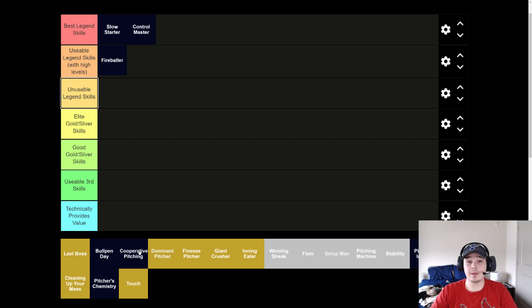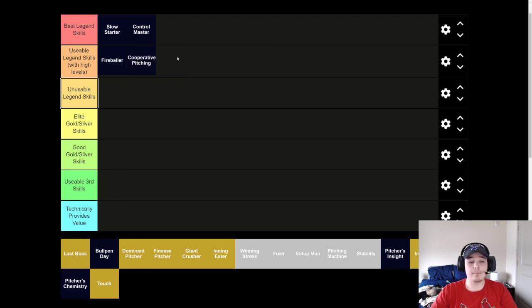The other skill I'm going to put in this tier, but below fireballer, is Co-op Pitching. Personally, I have experience running cooperative pitching into diamond. I was able to run my Jack Flaherty before recently rolling him onto a control master set. It's the same tier — it's fine. You'll get positive value out of it, but it won't be good if it's the best skill in your set. You need to pair it with two other good skills. I paired it with dominant pitcher and cleaning up your mess, and that worked fine into diamond, but it wasn't going to work going much higher. Solid skill — if you have it with high levels, you can be happy with it. But at the end of the day, it's not control master and it's not slow starter, so eventually you're going to move on past it.